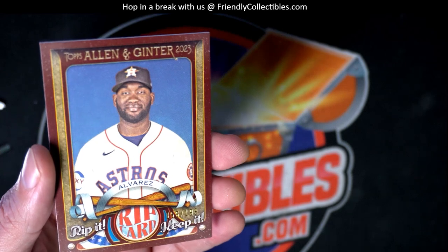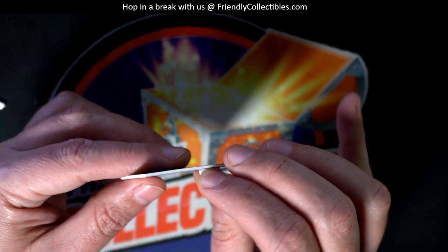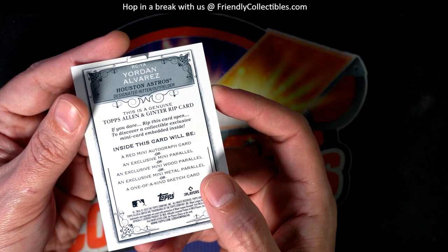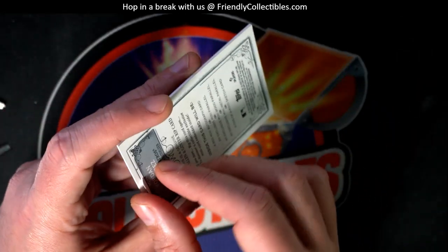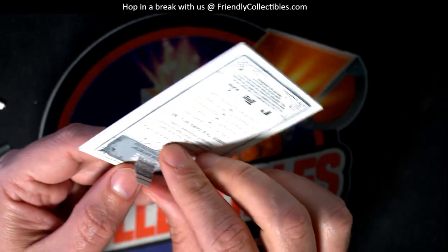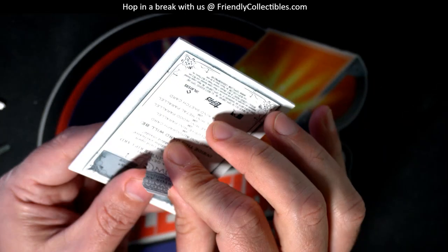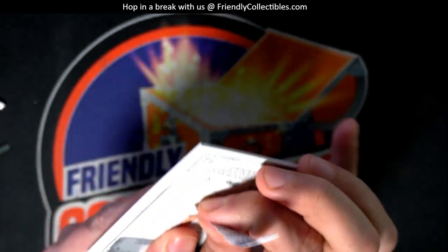Let's see what happens here with a rip card. Arturo says rip that thing open, and so that's exactly what we're going to do. It's going to be a red mini or an exclusive mini, and maybe we see wood or metal or a sketch card. Good luck, Arturo. Thanks for getting some pack rips with us here tonight. Having some fun, looking for treasure. What do we got?